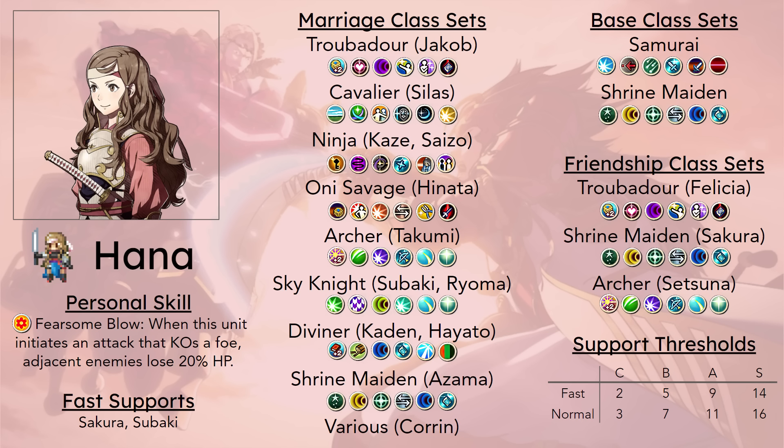She can marry Azama, who would appreciate Vantage if he's doing a high-strength Vantage Mechanist build, and that gives her a third way to access the Shrine Maiden class line. She can marry Jakob, and Jakob can do Vantage, Life and Death, one-shotting really easily with Hana marriage. Even units like Tsubaki or Takumi may appreciate having Vantage available decently well, though I guess those two already have other ways to get it. And one thing worth mentioning about Hana is that she is a crazy mother for a lot of Gen 2 units — she gives a lot of strength, which is pretty good for a lot of Gen 2, notably Mitama, Keldori, and maybe even Sugi.